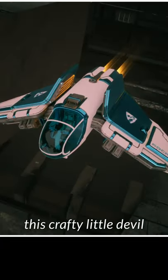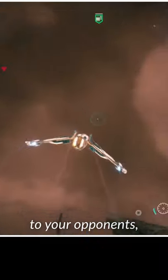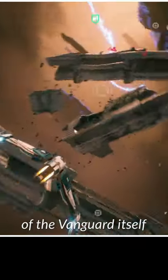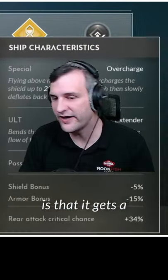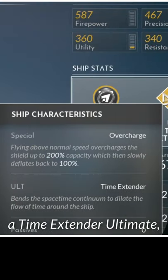The Vanguard in particular is offering a much faster approach to your opponents, and it rewards you for your positioning. The main element of the Vanguard itself is that it gets a rear attack critical chance, and it also has a time extender ultimate which helps you get into position even further.